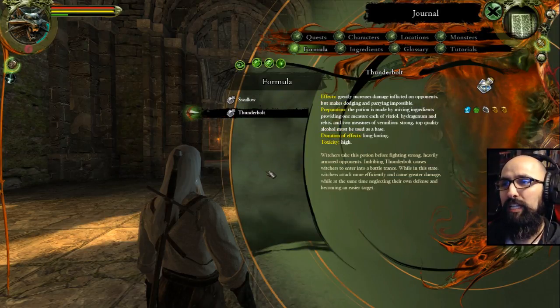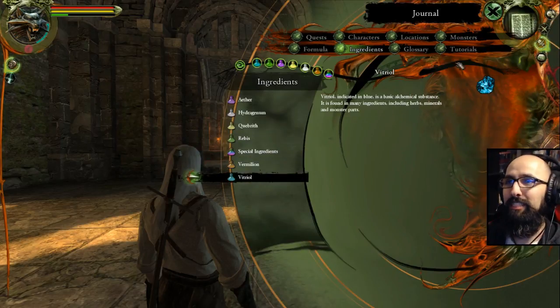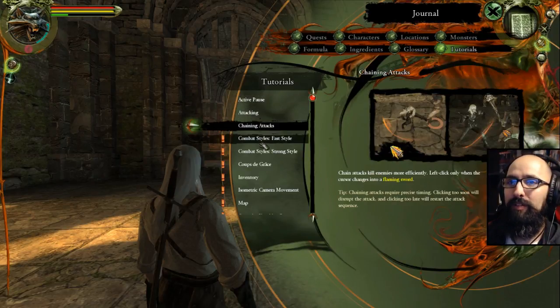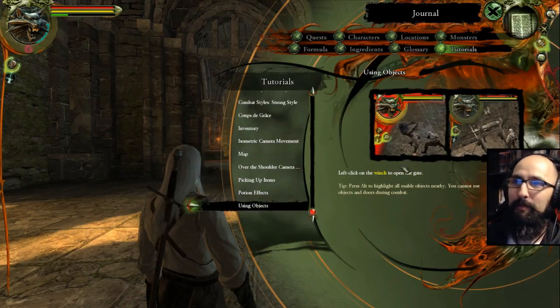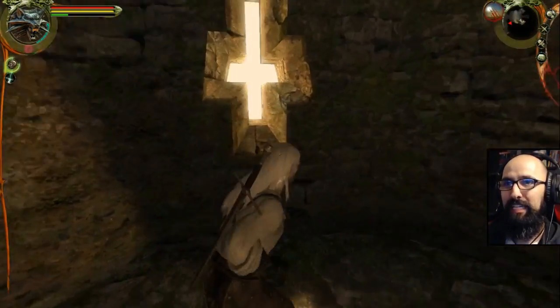And Thunderbolt — witchers take this potion before fighting strong, heavy-armored opponents. Imbibing Thunderbolt causes witchers to enter into a battle trance. While in this state, witchers attack more efficiently and cause greater damage, while at the same time neglecting their own defense and becoming an easier target. A rage potion — call it a rage potion. I've read all of these. Do not do this to me every time. I've read the mages as well. I want all of this turned off. OCD. Journal off. Let's go do some investigating, some exploring.